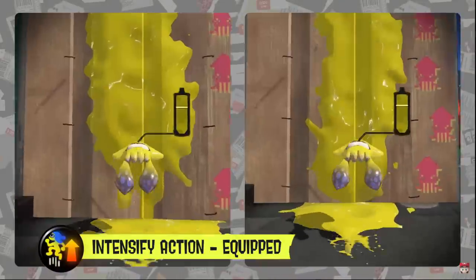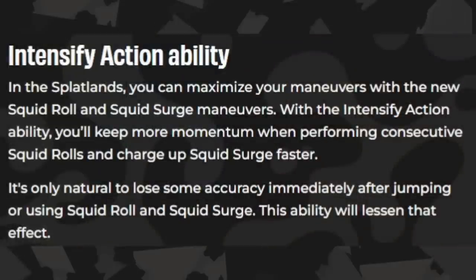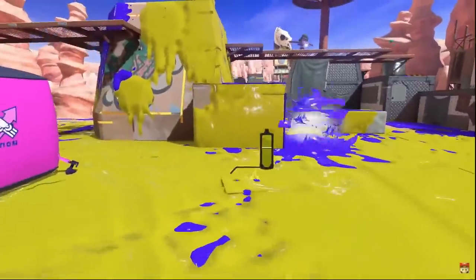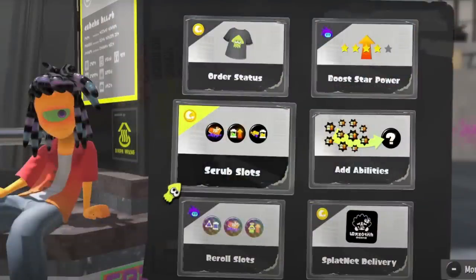Next is Intensify Action, a new ability that helps the Squid Roll and Surge with two effects. It decreases the amount of accuracy you lose after using Squid Roll and Surge, and if you perform them consecutively, you'll lose less speed — which is basically the downside of these movement options. Using them over and over will slow you down and make you less accurate, so you don't want to use it too much.